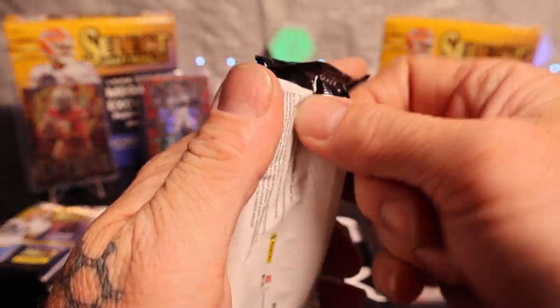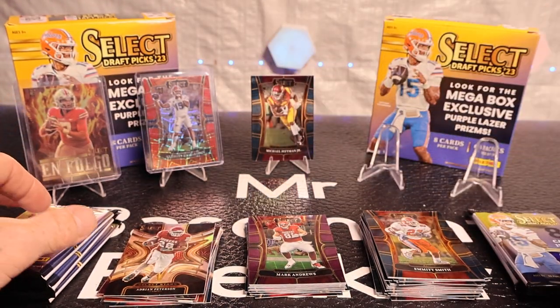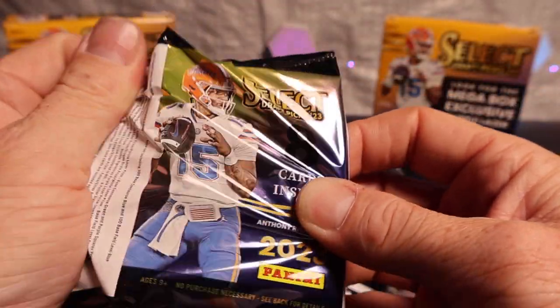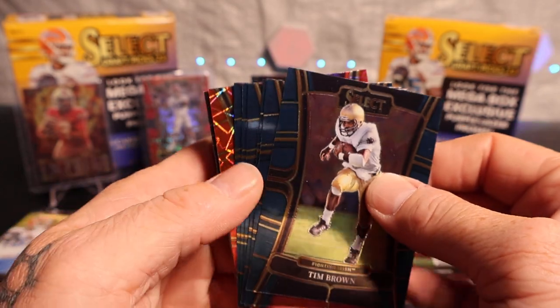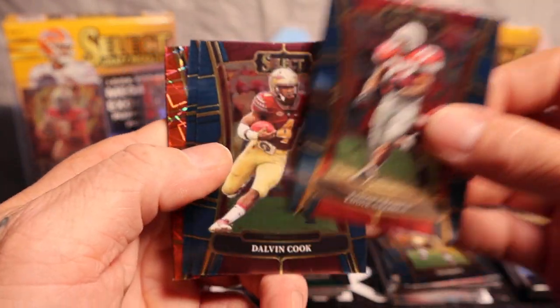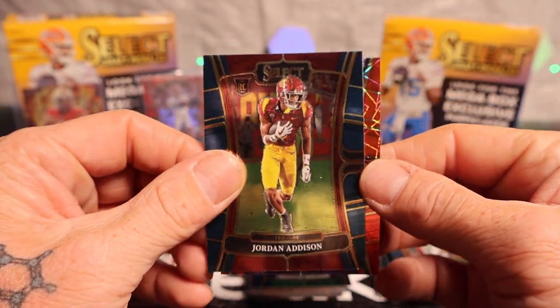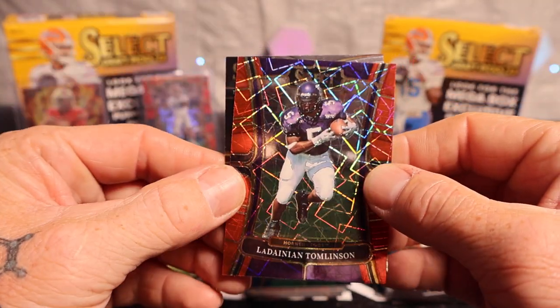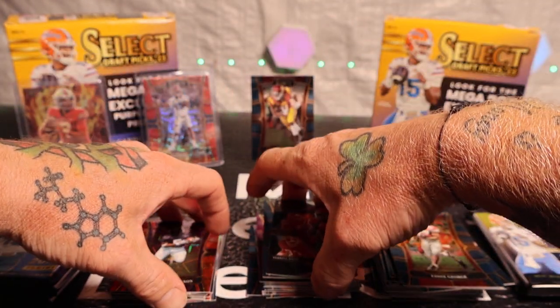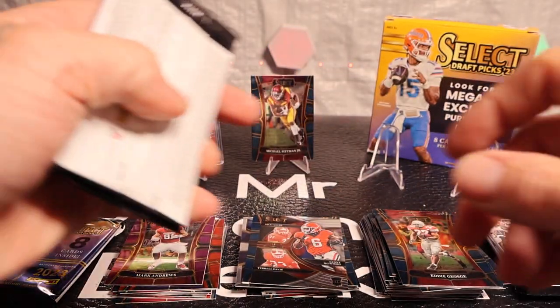Second mega box — let's hit something right off the bat! And that is an autograph — let's go! Tim Brown, AJ Brown, Christian Gonzalez, Eddie George, Dalvin Cook, Jordan Addison, LaDainian Tomlinson — he was a beast growing up, watched him all the time.